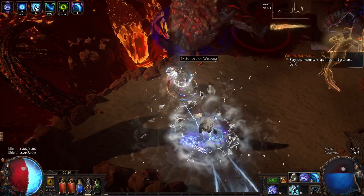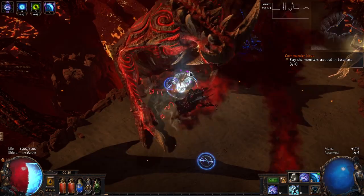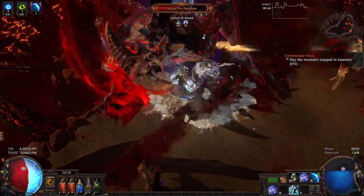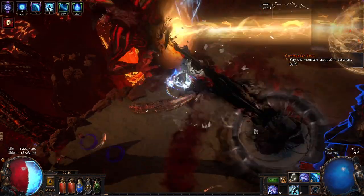Once you get to the endgame, the journey through white maps goes relatively quickly. Yellow maps can be a bit limiting due to needing the base map items and enough orbs of alchemy, but that just takes time, and playing through those maps is why we love the game, right?